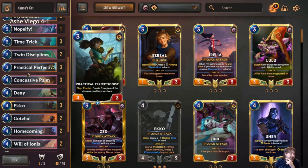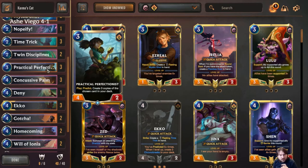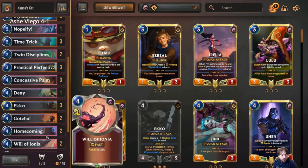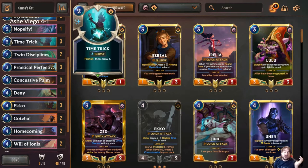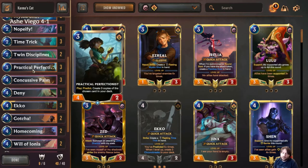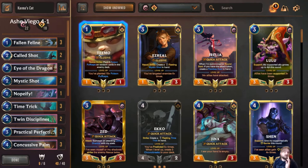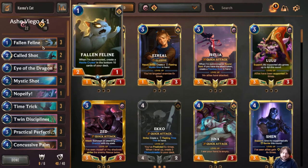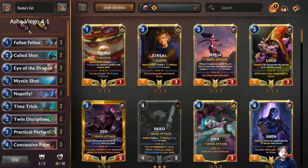It's not unusual to go into a matchup and wish you had more Nopifys, Denies, Wills, or Homecomings — then you hit one of those things with Practical Perfectionist and shuffle them in. If you don't hit a card you want more of, you just click skip and still got to shuffle your deck, which is great for the Hexite Crystals. That's another reason we're playing as many predicts as possible.